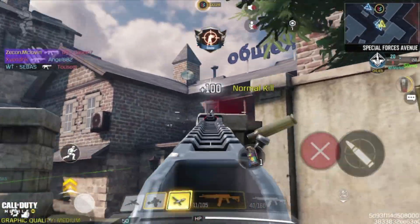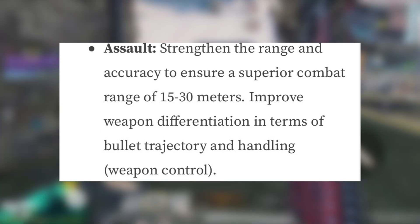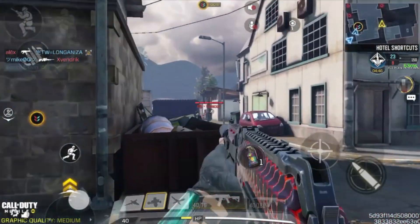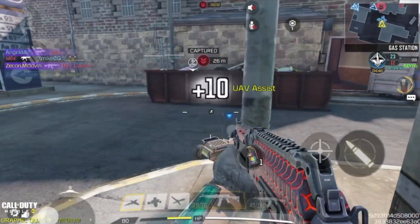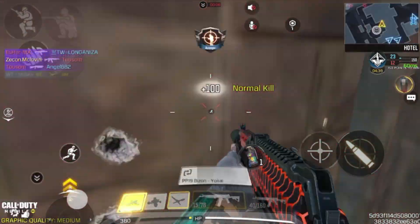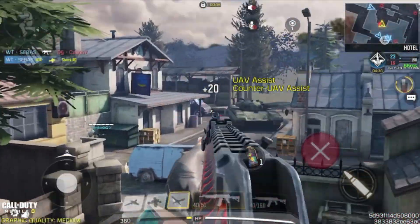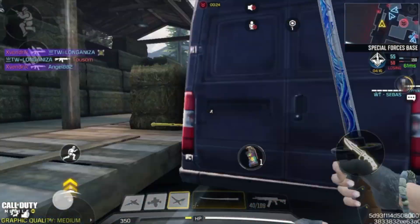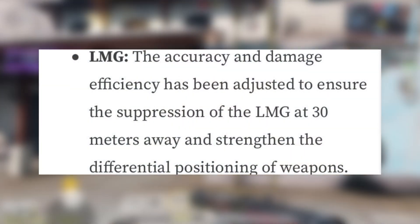For the assault rifle, they strengthened the range and accuracy, so assault rifles will dominate at 15 to 30 meters. They also improved weapon differentiation in terms of bullet trajectory and handling — something I've already noticed with the AK-117, but we'll get into that later.